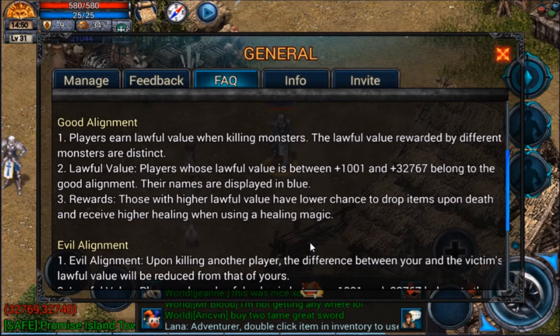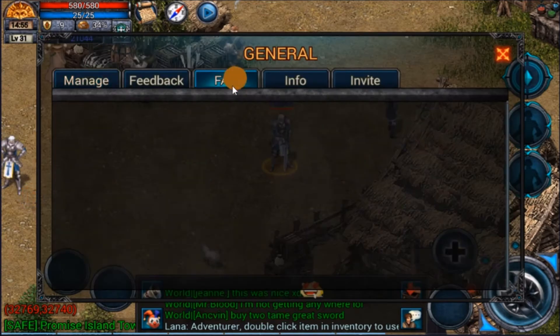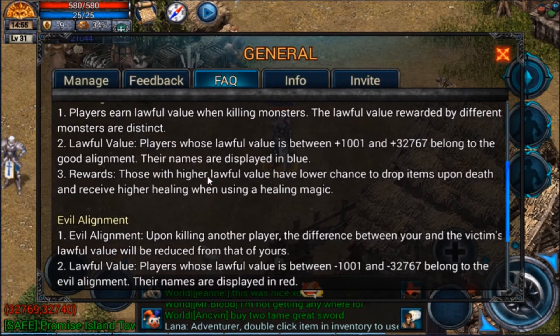For good alignment, you basically have a lower chance of dropping items on death. It does eventually happen — I had a helmet that actually dropped and disappeared because I died. They also receive higher healing when using healing magic. For example, my lesser heal actually heals more because I have a lawful alignment, which is very helpful. It basically shows that I am good at killing different monsters, and I've been killing monsters the entire time.